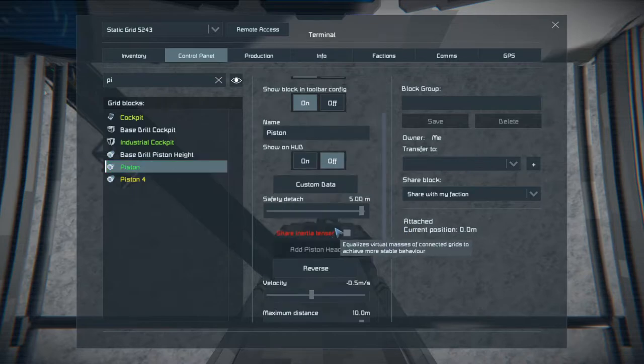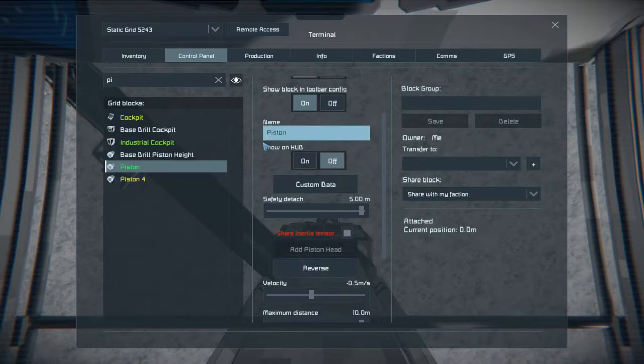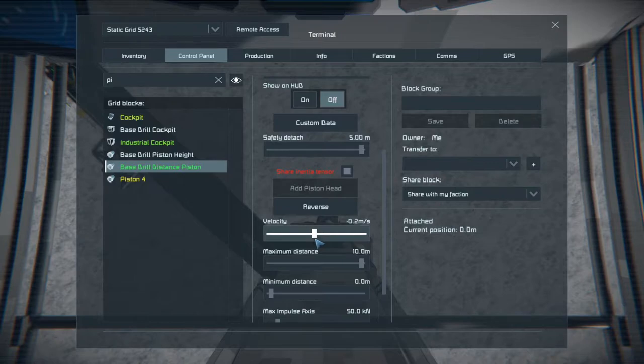The second piston if we hit reverse is our in and out distance piston - I want to call it Base Drill Distance Piston, just so we know that it's the base drill. I'm going to set it to 0.1. Be careful with the slider because if you go over you're going to launch it clean out. Just keep it nice and steady, and again it's ready to reverse. You may want to adjust the speed on this one a little bit - I'll probably set it to 0.3 because that's a nice steady speed. With it being nice and steady you're not throwing the drill out there and you're not going to end up causing it to break off.